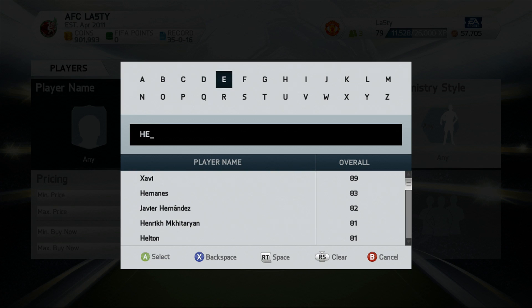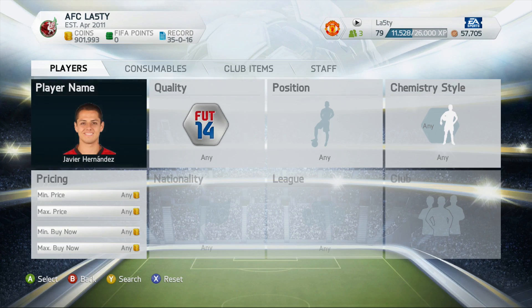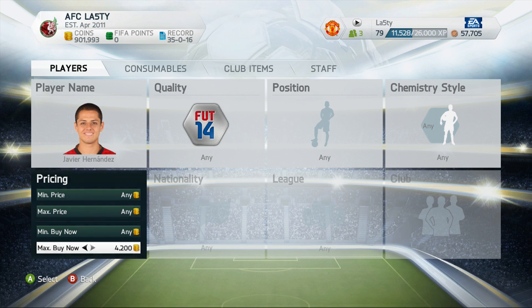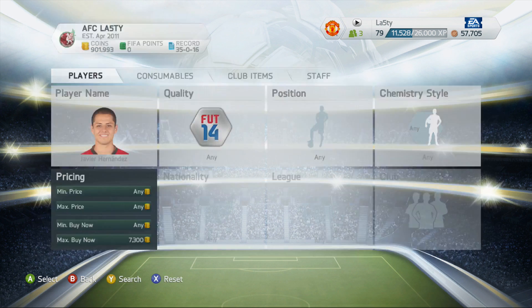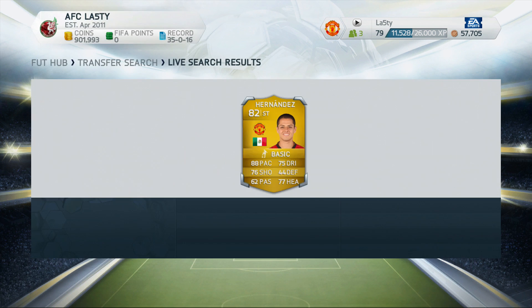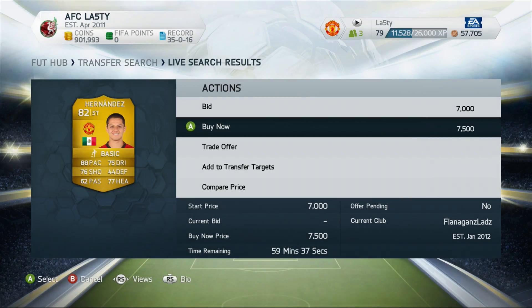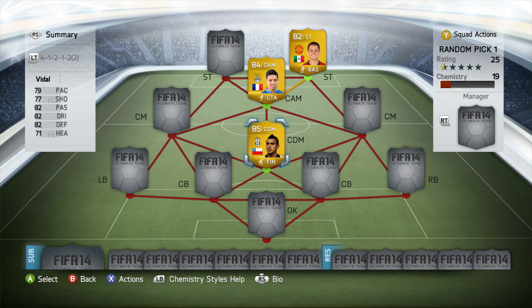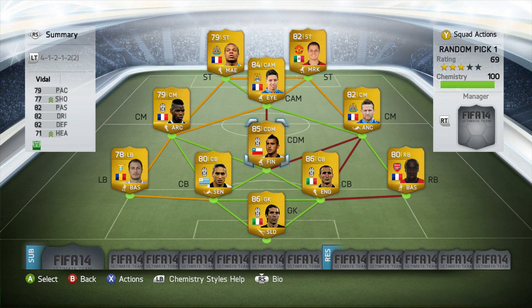The second player we go get is Javier Hernandez — nice and easy to search, and I'm glad EA implemented the name search this year. After judging his price a little, someone got a deal at 7,300 and we picked up one for 7,500 on the 59th minute, which is a very good deal. For Vidal, I actually already had him in my club because I packed him, so that's even better.